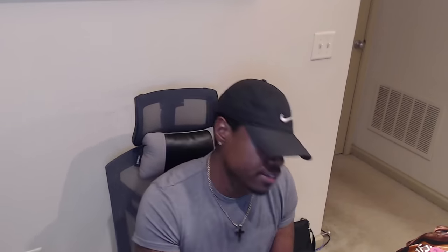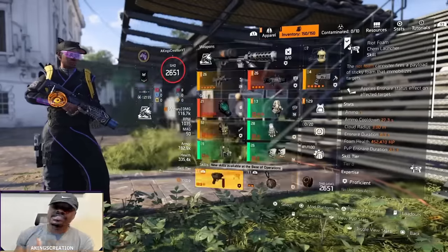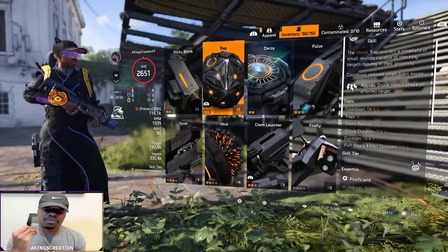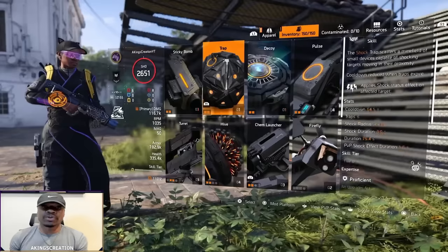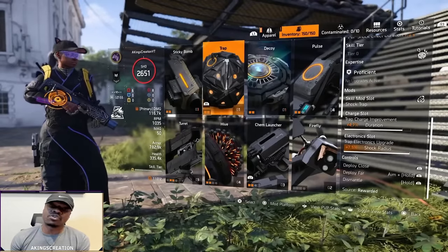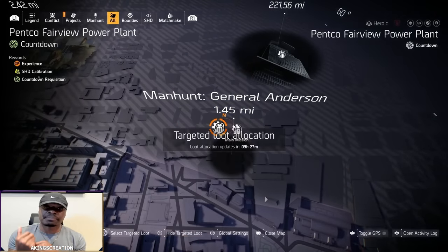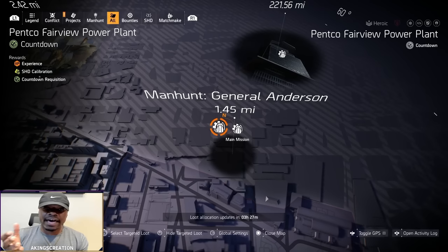As you guys can see, here are the stats for the Riot Foam — I have max mods on it. But on my Shock Trap I'm actually missing 0.3 in the duration, so I still need a max mod for the duration on my trap. So this is perfect — I will be showing you me farming for that trap mod.